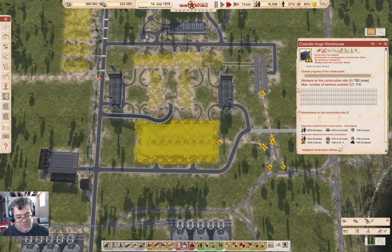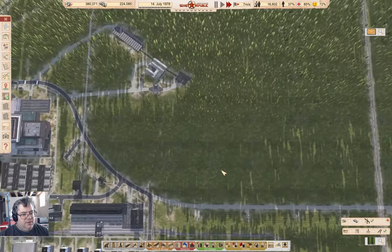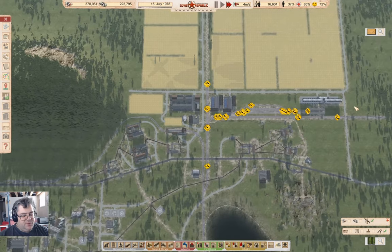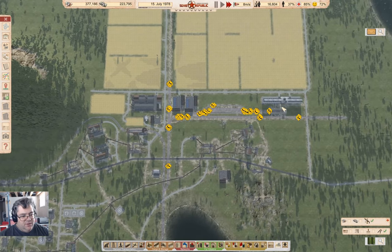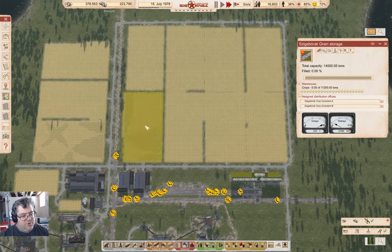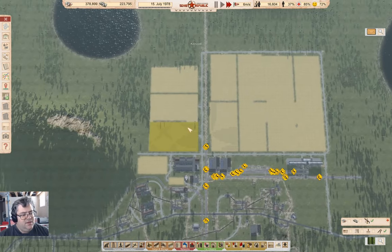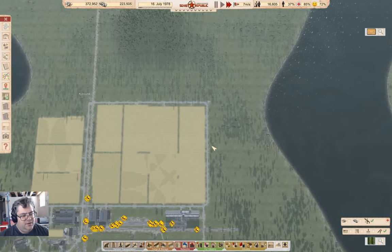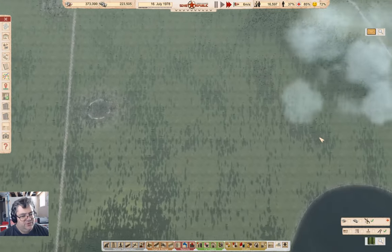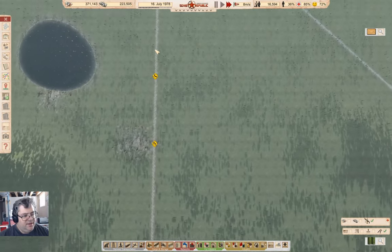This one needs 477 tons of concrete, 150 tons of steel, and 1600 tons of bricks. So that's going to take a while — and that's fine, I'm okay with that. Ultimately the first thing I'll do once the rail is set up is I'll set up a train line bringing grain down from here. We have crops that are growing, so we are going to be harvesting crops this year.